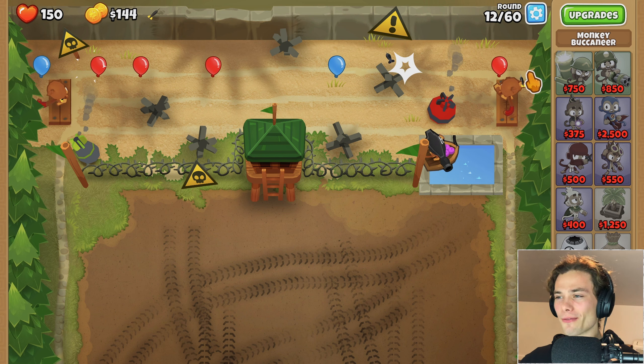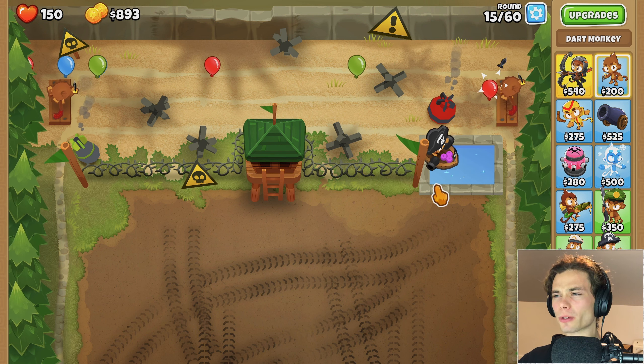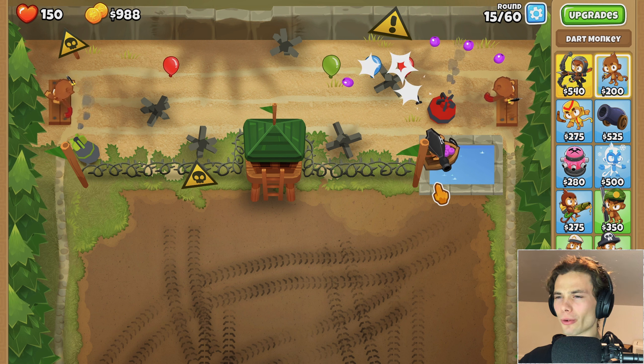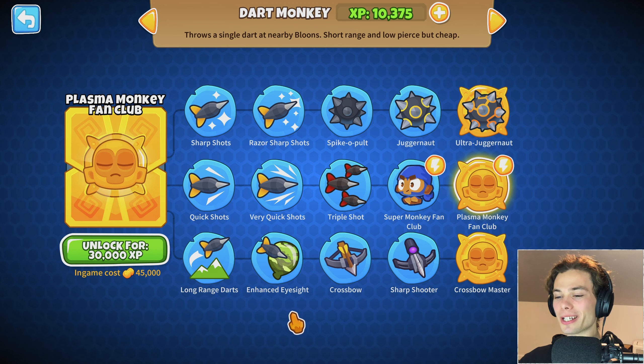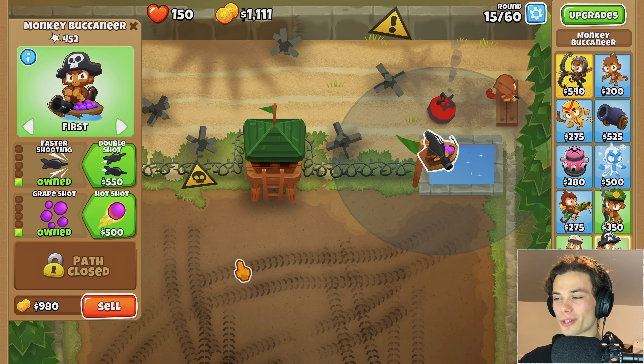At least that is the good thing - every balloon will eventually come past the Buccaneer at least three times. And in saying that, my next obstacle is going to be the camo. Obviously, you can afford to lose three lives from the green camo that first comes out, but I'd rather not. I could get enhanced eyesight for the dart monkeys, but I've already got crow's nest out of the way.